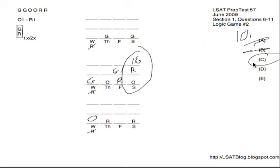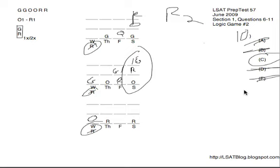Looking at D and E just to be thorough: O on Friday and Saturday can't ever work because then we wouldn't be able to have both R's coming after. For example, if O was Friday and Saturday, we could have R1 on Saturday, but then where does R2 go? R2 wouldn't be able to fit. So D is gone. Looking at E, R on Wednesday and Friday — R is never Wednesday on any of these diagrams due to O1 being before R1. So E is gone as well, leaving C.